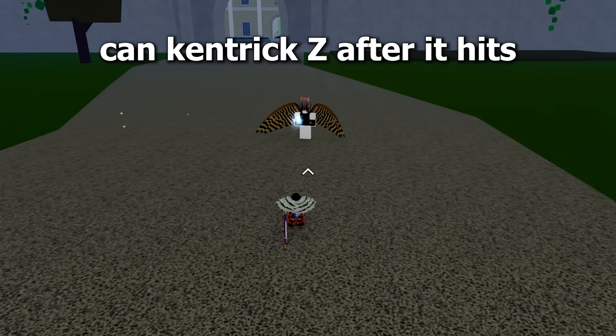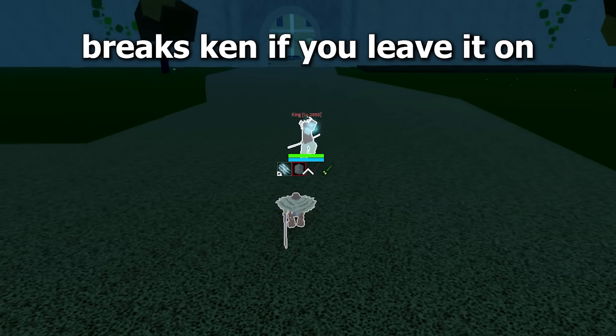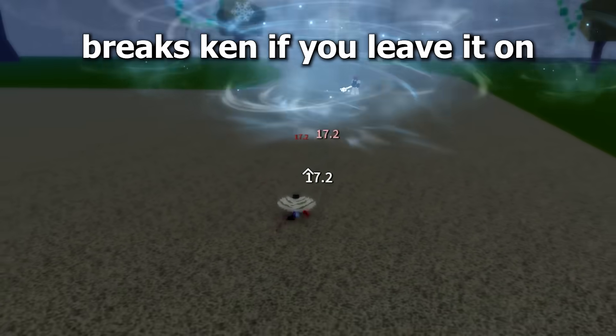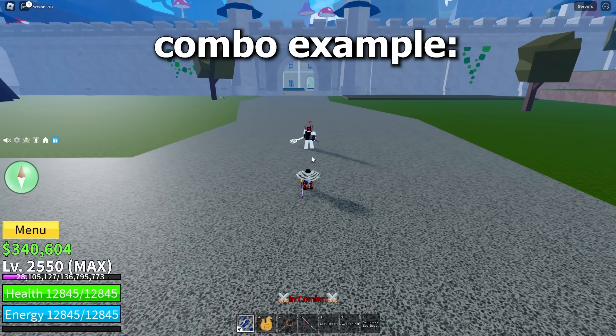Ice: you can Kentrick the Z by turning Ken on after it hits, but if you have your Ken on from the start it will break your Ken. You can Kentrick the X move by just keeping it on. Combo example.